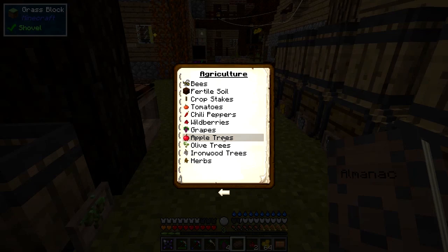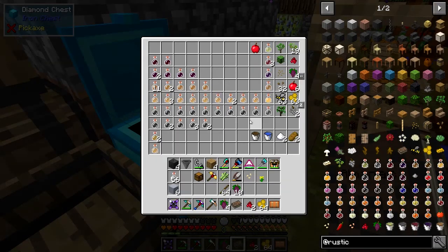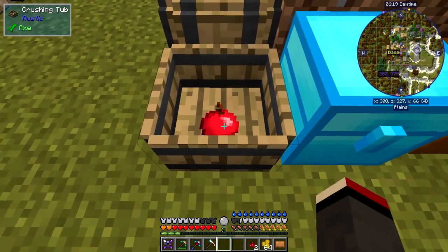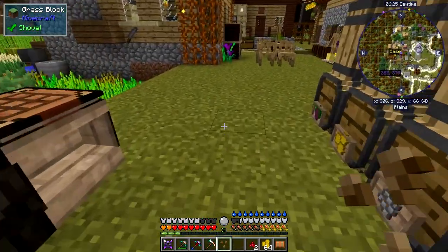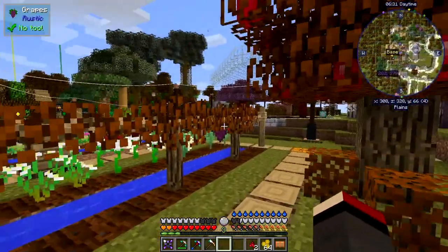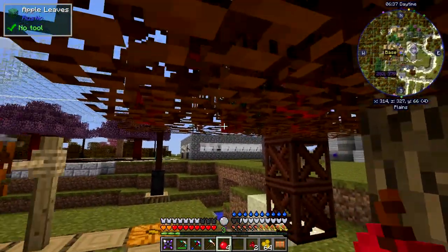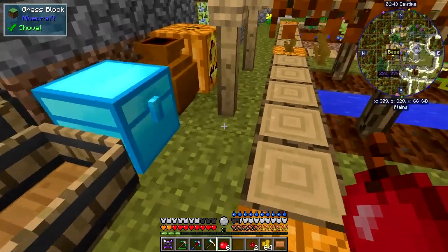Now olives and apple trees. To get an apple seed, put an apple into the crushing tub and jump on it — that makes some liquid and also gives you a seed. You can then go and plant that tiny seed, and it will grow into an apple tree. Eventually it gets apples on it, and you can simply right-click the apples to harvest them right out of the tree.